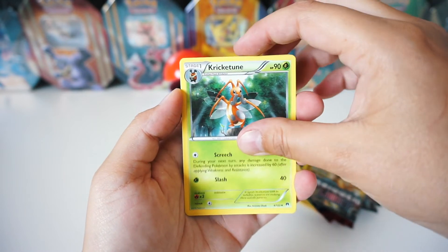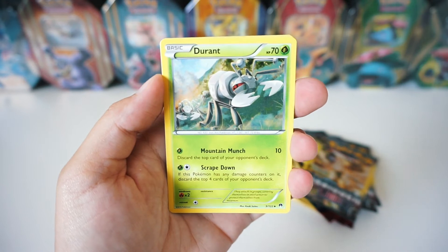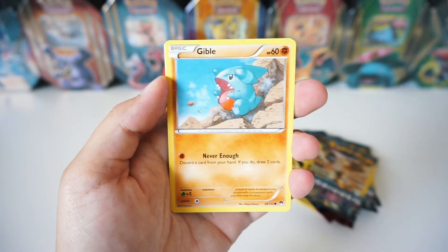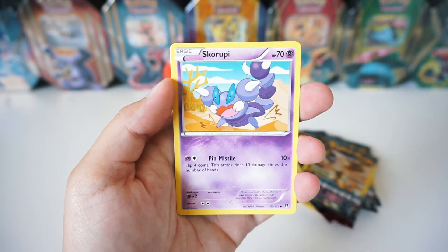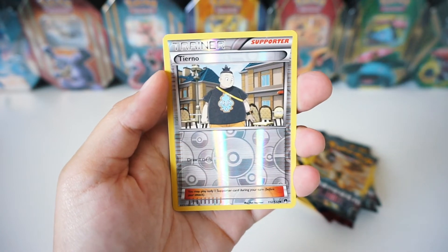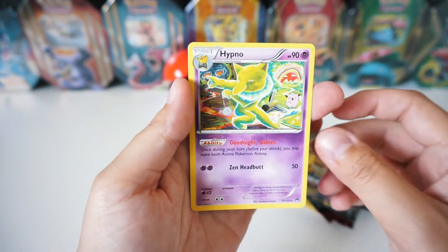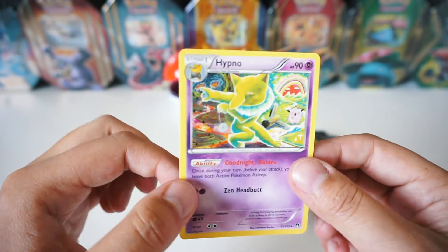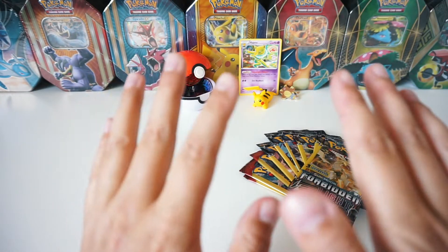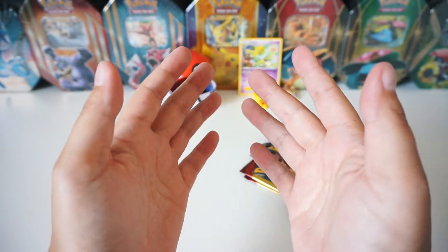So we've got a Krikatoon, a Luxio, Durant, Furfar, Psyduck, Gible, Skorupi, Slowpoke, a Reverse Trainer Tierno, and a Hypno! Wow, that's a really cool looking card — I'm going to put that in the back. Sorry if I'm absolutely butchering all of these Pokemon names — I am still learning, I am still a noob.